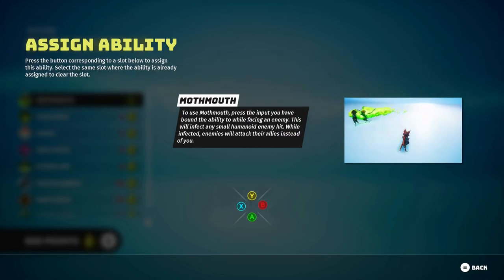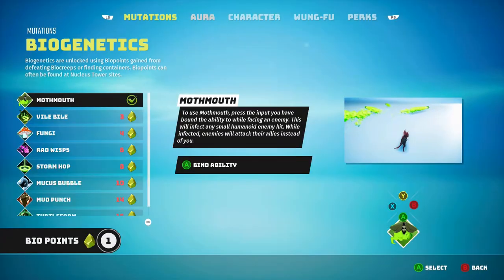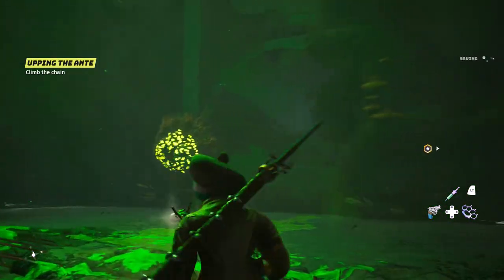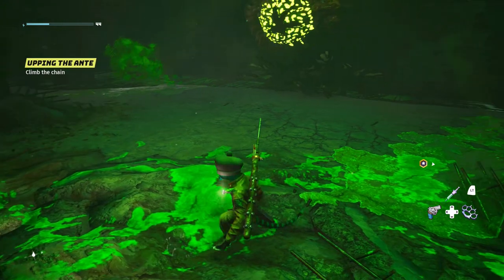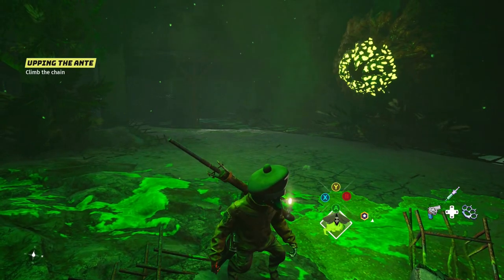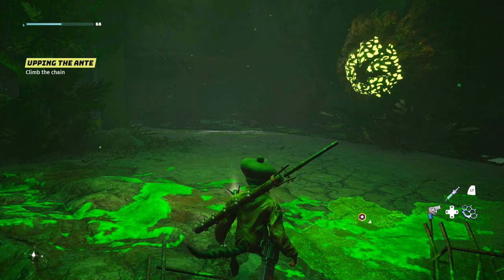To use Moth Mouth you press the input it's bound to. I try binding it to A. The tutorial clarifies: you hold the left trigger and then press the button it's bound to. That's useful to know. I test it out — it travels kind of slow but wow, it uses a lot of stamina. I'll have to be careful with that.